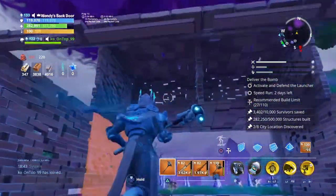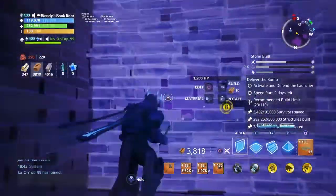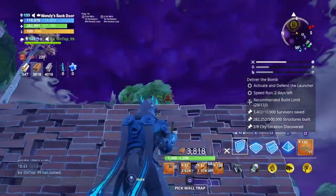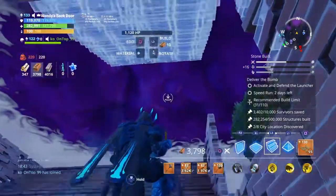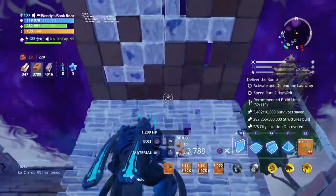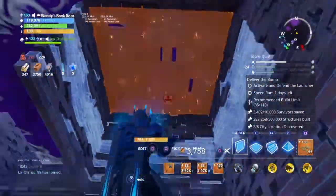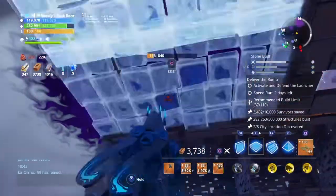I'm going to extend this out a couple more tiles. These are going to have wooden floor spikes. And then these are going to be the floor launchers. Let's block this off here. You can easily see how this is taking inspiration from my double decker build.